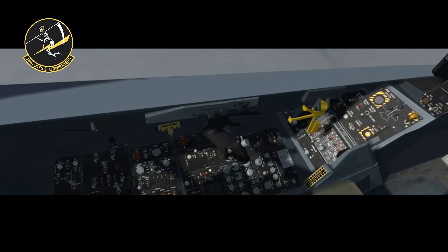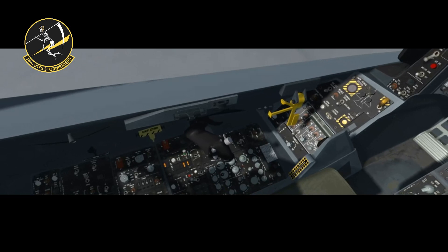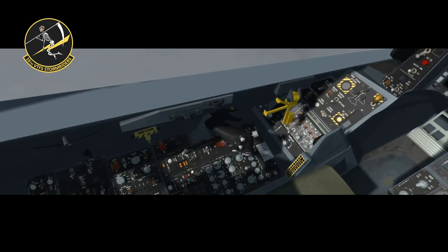Step 1: Let's start the engine. Double click the battery switch, right click the starter and move the throttle a little bit.